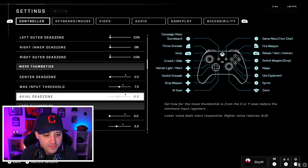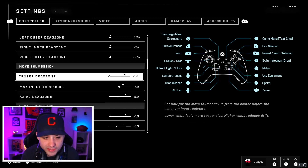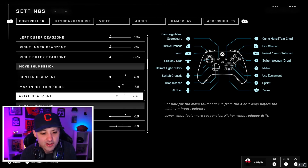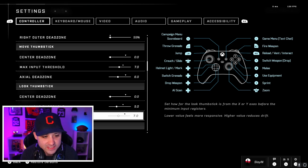For inner and outer dead zones I'm at 0.55 and 0.55. For the move thumbstick: zero for center, seven for max input threshold, and six for the actual dead zone. Your actual value might be a little different depending on your controller stick drift. Go into Academy custom game and move the stick slightly up, down, left, right until your guy quits moving by itself. For the look dead zone it's the same — zero, five, and seven.